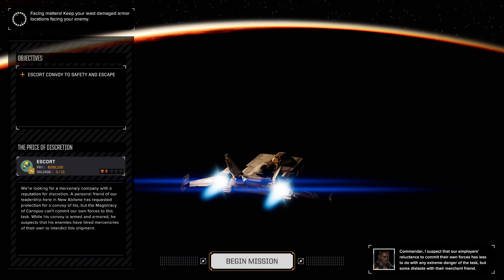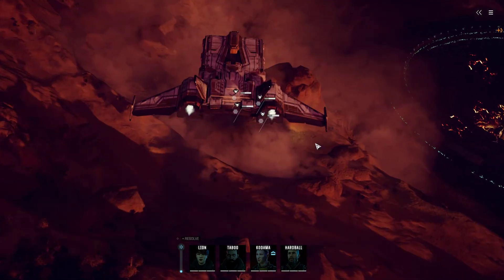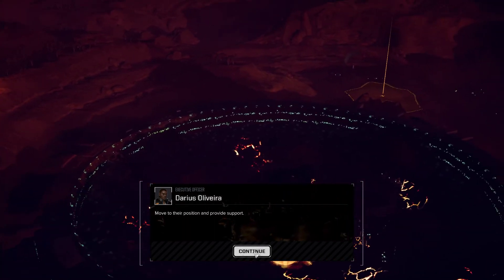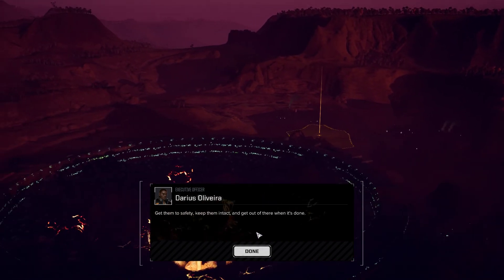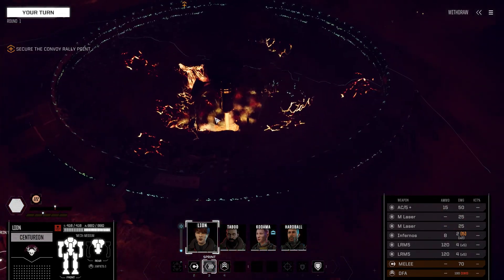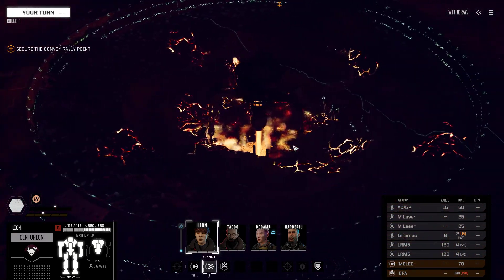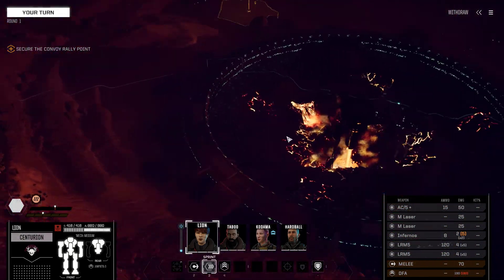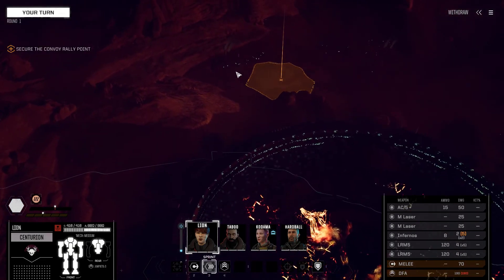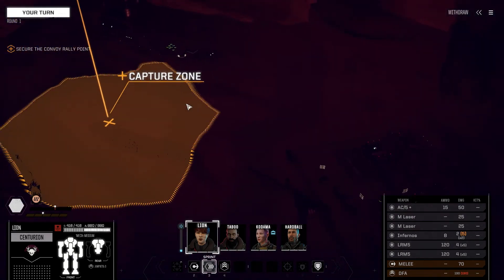I would love so much to have that UAC minus two tons again that I had in the story campaign. This is a very nice and interesting map - they are harvesting energy from the planet core, very cool. We need to get to the rally point. It's a very dark environment.